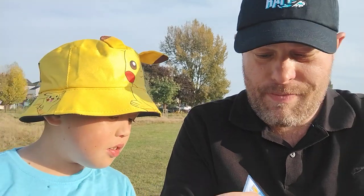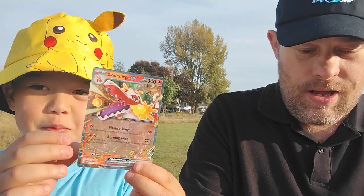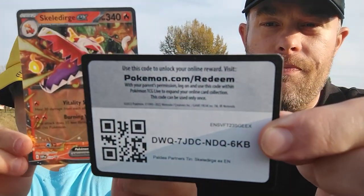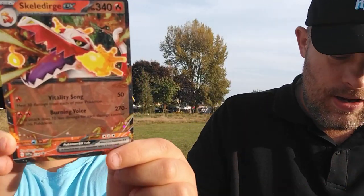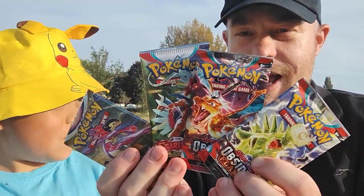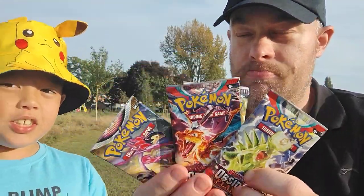Look at that promo! I'll show the promo if I can get it out without bending it. And there is a Goat card for you — you can see that side. Really nice promo card. And then inside here you get two Obsidian Flames, a Scarlet and Violet Base, and an Astral Radiance. So that is kind of cool.